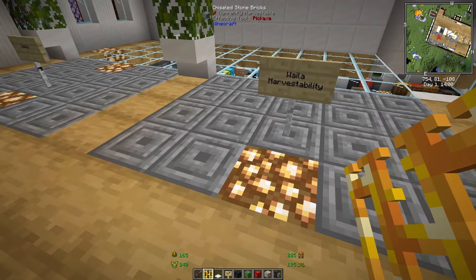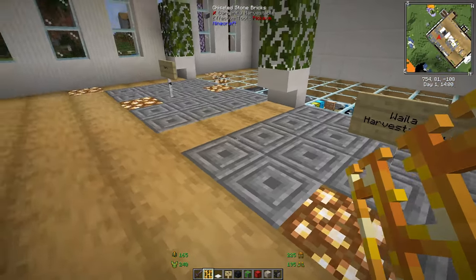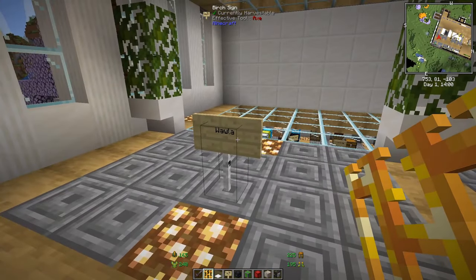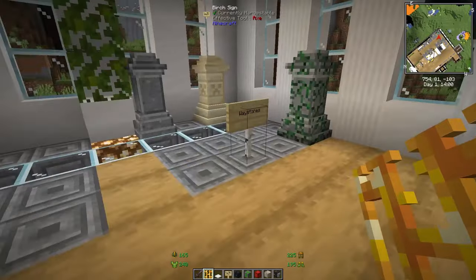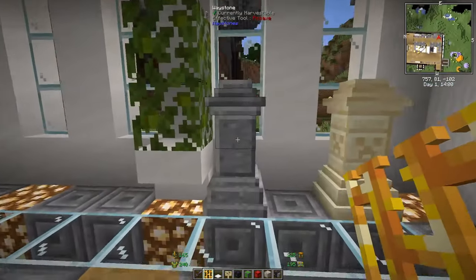Waila — Harvestability shows what tool you need at the top of the screen. For example it shows 'pickaxe' and tells you whether you can harvest the current block. Waila basically tells you what you're looking at.